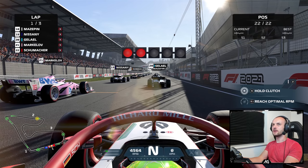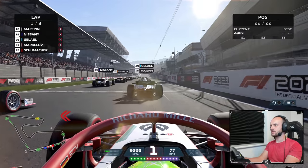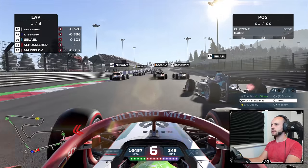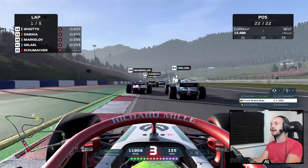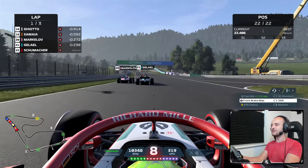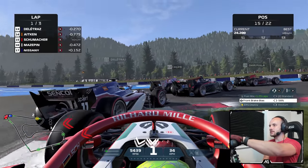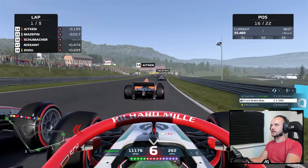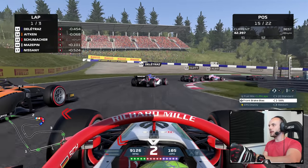Starting P22 as Mick Schumacher. Trying to get a reasonable start — not a bad amount of grip. The overtake button should work; you can see the deploy on the right side showing medium, so that's how you can tell there is ERS even though we haven't got a battery indicator. Already some front wings flying — AI got it stopped there. Let's see what happens into turn one. They all got it stopped in time! We almost didn't — got pushed wide by Louis Delatraz.